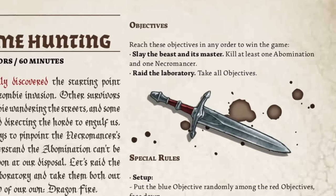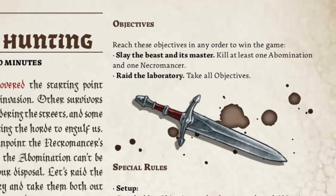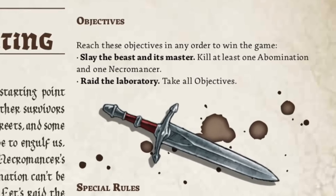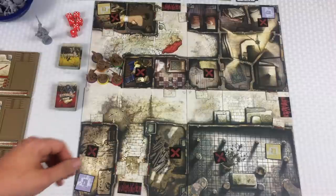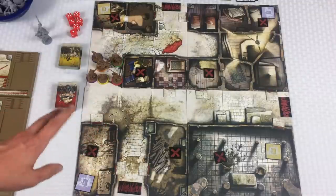On the right-hand side it tells us we have two objectives — reach these objectives in any order to win the game. Slay the beast and its master: we need to kill at least one abomination and one necromancer. And then we need to raid the laboratory — take all objectives.